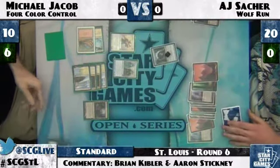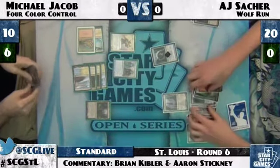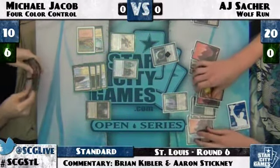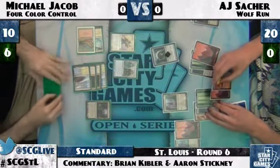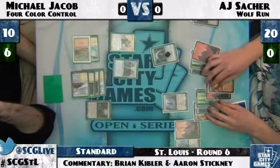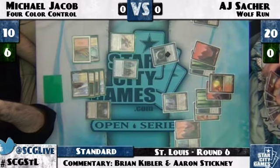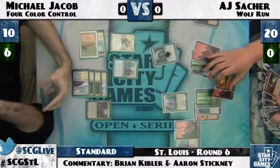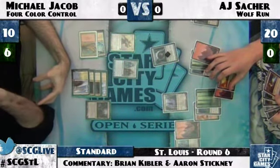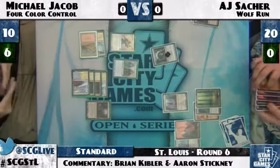Is Michael officially at 10? If he's at 10, that's Devil's Play range. Does AJ have 13 mana? Counting: 1, 2, 3, 4, 5, 6, 7, 8, 9, 10, 11, 12 — he's actually one short if MJ is at 10. But with that Galvanic Blast, he should be able to kill MJ with Devil's Play plus the Devil's Play Flashback. He has four red sources. If MJ is at 10, AJ can just Galvanic Blast and Devil's Play him right out.